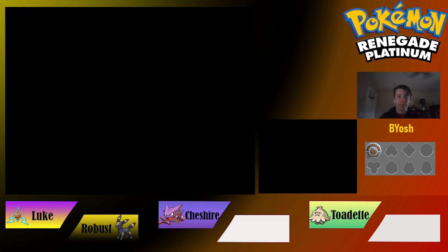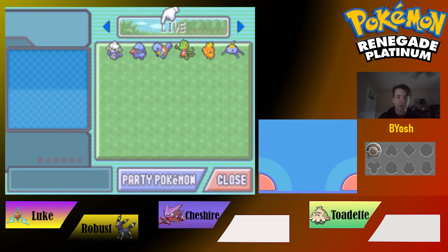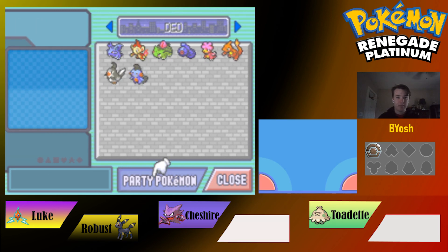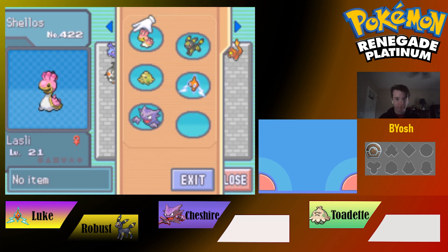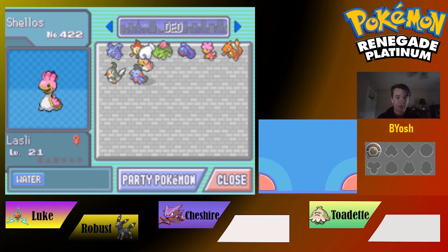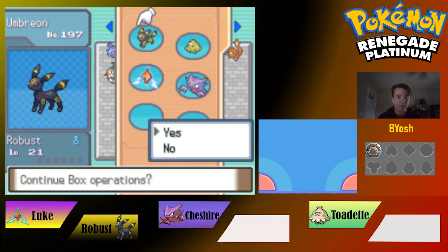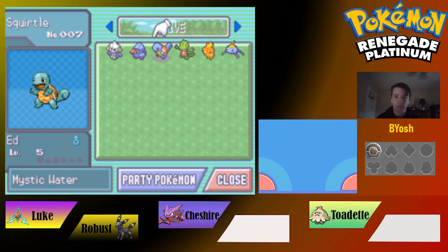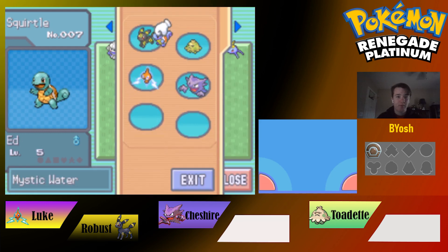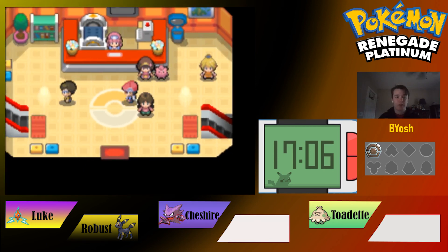Heading to the PC to manage the boxes. We put Vic the Nosepass into the live box, and we have to move the wounded soldier Shellos into the dead box. Then we're going to pick up another team member — deciding between Squirtle and Masquerain. We go with Ed the Squirtle — why not? That's the team update.